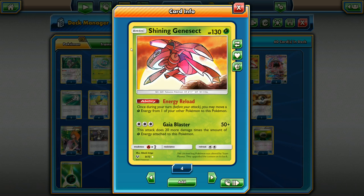The deck focuses around this attacker right here. He's a basic attacker, which is good, so we're not giving up two prizes. 130 HP, very solid, and he has the Gaia Blaster attack. We've seen this before on things like Keldeo and other mons where it's 50 damage plus 20 more for all the basic energies attached to it. This attack does 20 more damage times the amount of grass energies since he is a grass Pokemon.